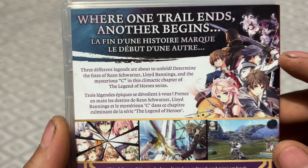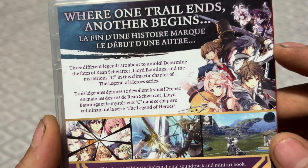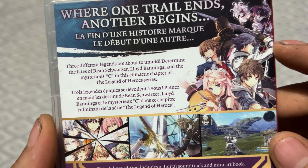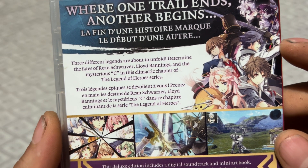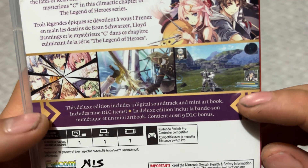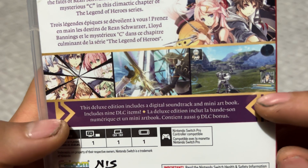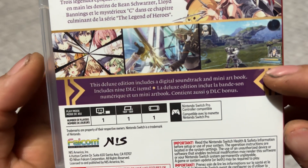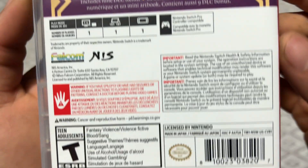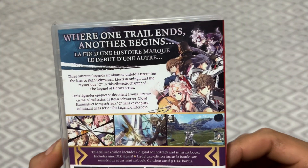The definite legends are about to unfold — determine the fates of Rean, Lloyd, and the mysterious C in this climactic chapter of the Legend of Heroes series. Yes sir. This Deluxe Edition includes a digital soundtrack and mini art book. It's only one player, rated T for Teen right there. You can see why. Let's open this up — just in case there's a code or something.